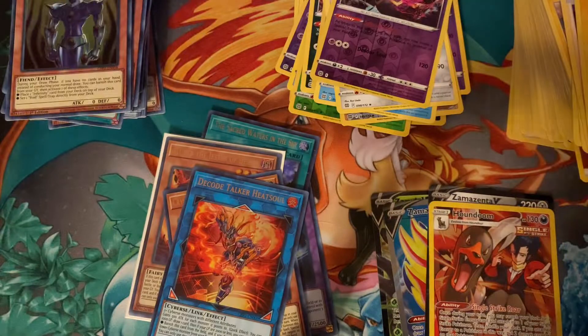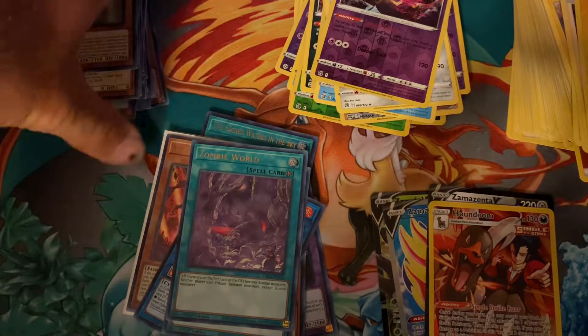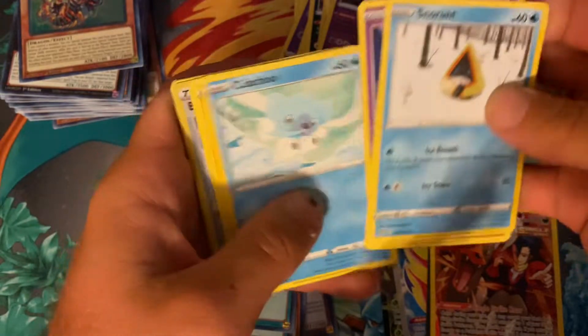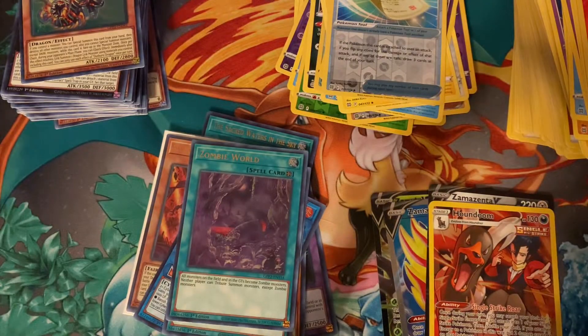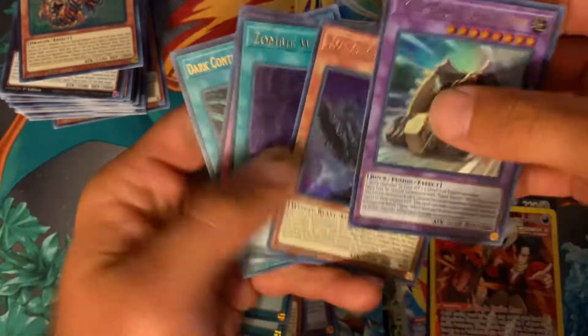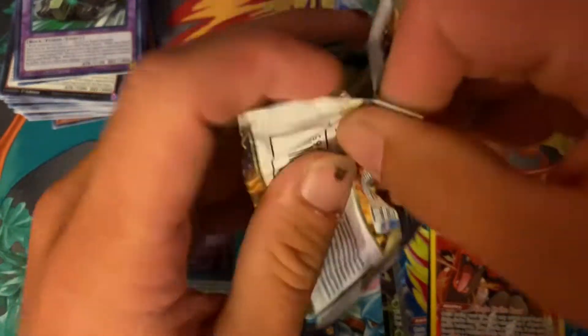Let's see if we can get a ghost rare from this pack right here — I'm calling it, we're going to pull a ghost rare. Blue Eyes, Sanctuary in the Sky, Outburst Dragon — Zombie World might actually be worth something. If it's not worth over a dollar I'm not going to count it. I don't really play YuGiOh so I don't know much about what's usable. Yang Zing, Dark Contract, Fossil Machine — nothing. Another Zombie World. We've got two packs each — can we get some last-pack magic?